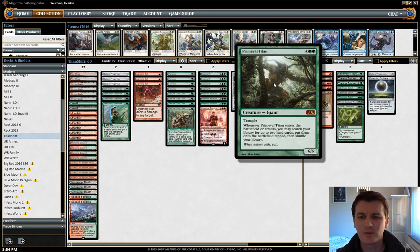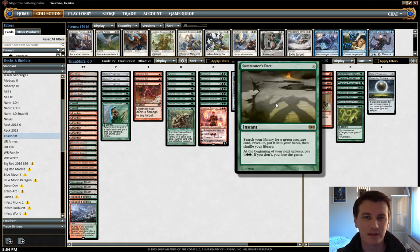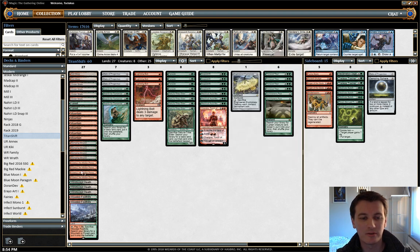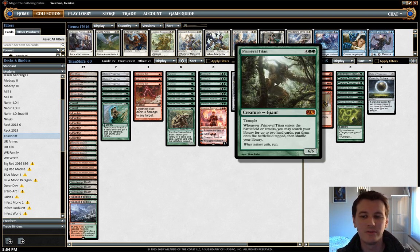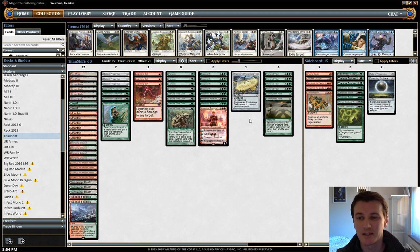Another key card is Primeval Titan — we have six copies of him in the deck. Summoner's Pact allows us to go and get one, though we have to pay the tax the following turn. When he comes into play, he brings two lands into play — they can be mountains to bolt our opponent if we have Valakut out, or he can fetch the Valakuts if we haven't gotten there yet. Once you play one of these, it's pretty hard to lose. Engineered Explosives is a general catch-all card, though I've been boarding it out quite a lot in test games.